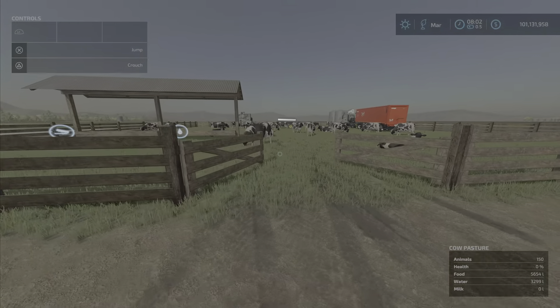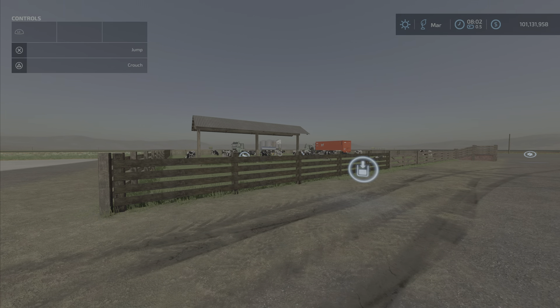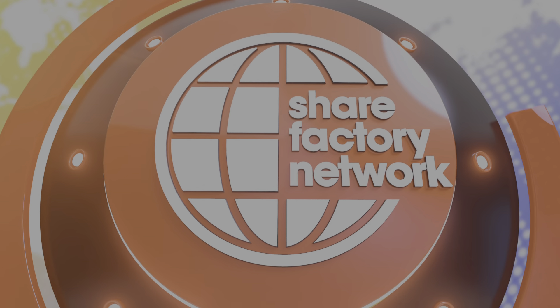We're going to close the gate so the little cowies don't get out. And there you have it - that's the Brazilian Cow Barn by Mod Hub Brazil. 1.13 megabytes to download and three slots on console. I'm LilyFarmGuy, and remember, it's only a game. So till next time, bye for now.